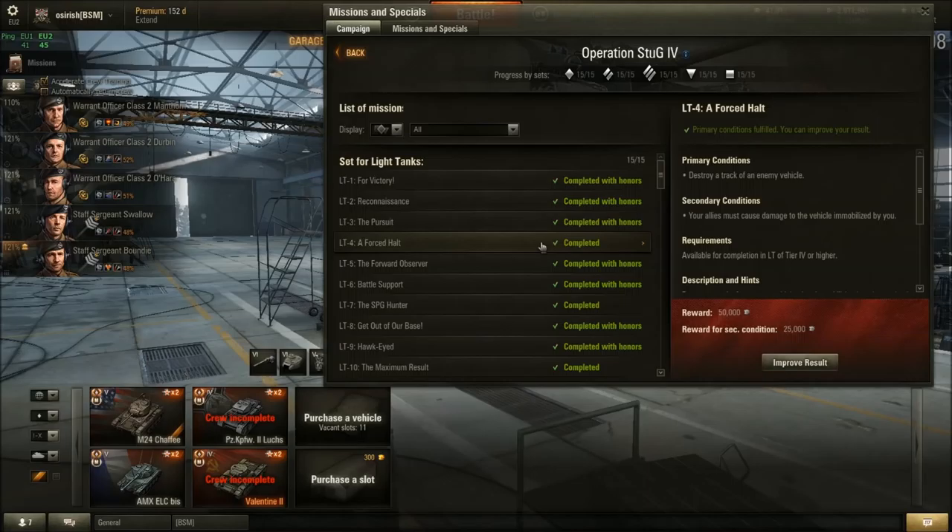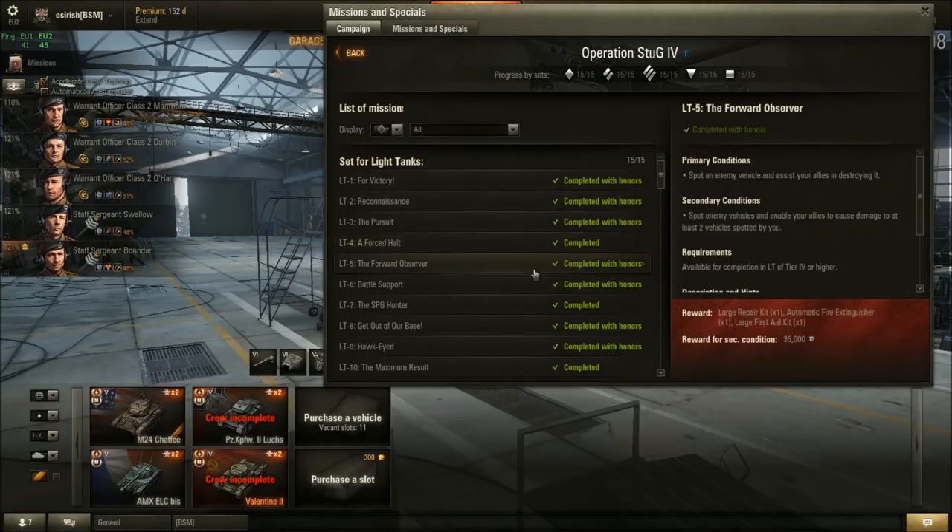Mission 5 — Forward Observer: Spot an enemy vehicle and assist your allies in destroying it. Very easy — go spot an enemy tank and hope your friends shoot them. It's good to have platoon mates who can shoot the tanks you're spotting. The secondary requires spotting two vehicles and having allies cause damage to them — same idea, play in a platoon for the best results.